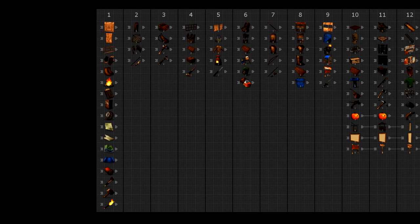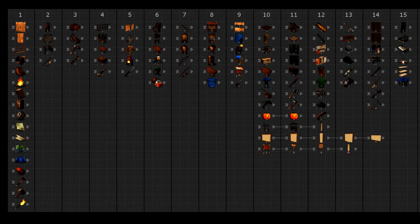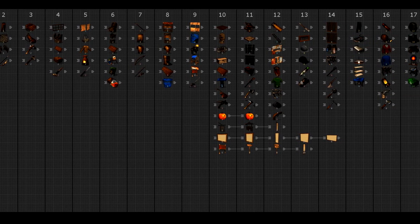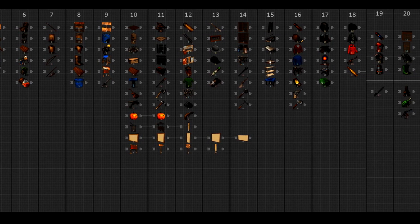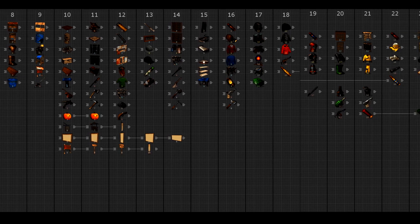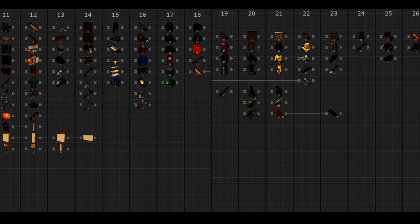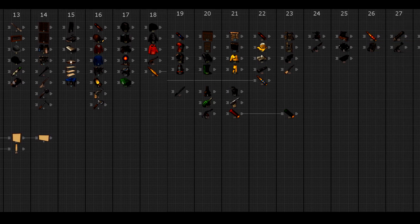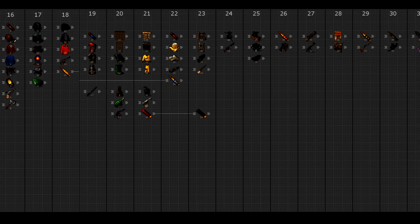Another really cool thing they've released is an image of the current tech tree they're working on in the XP system. You can see all of the levels at which things will be unlocked and exactly what level they are. You get XP, reach a level, and it allows you to unlock each of these things.